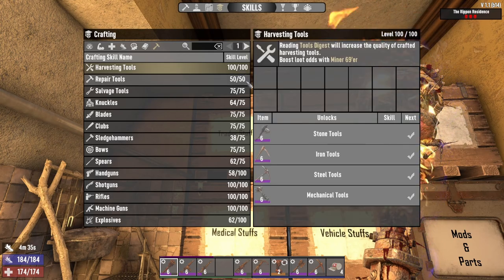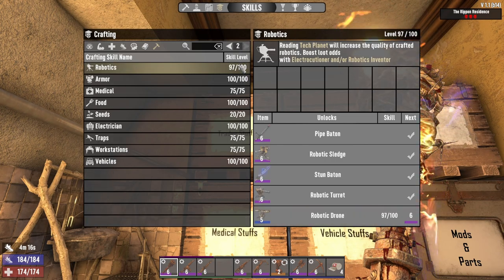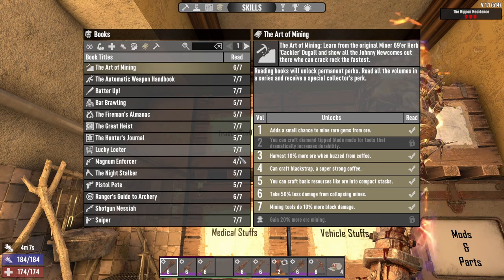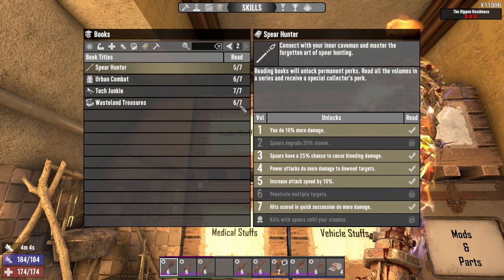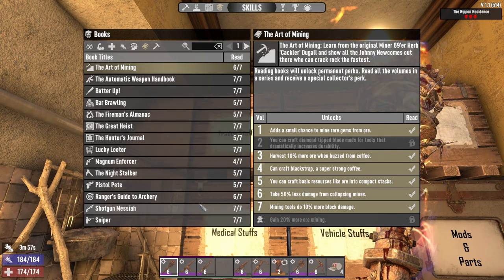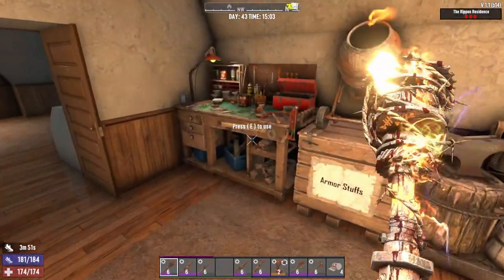Look at the crafting skills — they're all done. Knuckles is not done, sledgehammers and spears I'm not caring about. Handguns 58 of 100, that one's gonna take a while. Explosives I'd like to get done too. Robotics we're very close. Let's look at our books — we got most of them done, very close on everything. No more than two away on most — oh wait, magnum enforcer is three away.